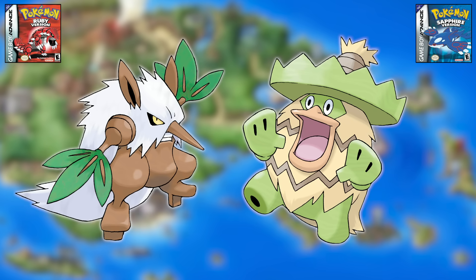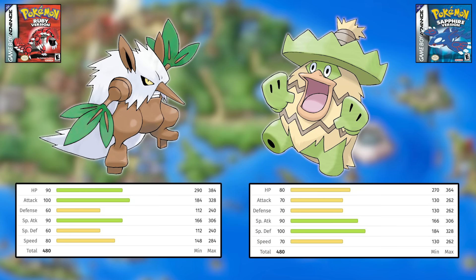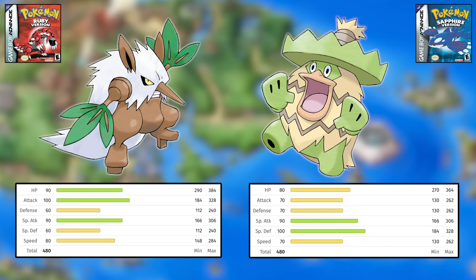The first comparison is Shiftry versus Ludicolo, and Ludicolo is easily superior. Ludicolo has a far wider move pool and better stats. Yes, Shiftry has great physical Attack, but Dark and Grass moves were Special in Gen three so it didn't get to take advantage of them. Additionally, as I discussed in my best HM Mule in every game video, Lombre is an incredible HM Mule for the Hoenn games — even if you're not using Ludicolo on your main team, having access to Lombre is a great perk.